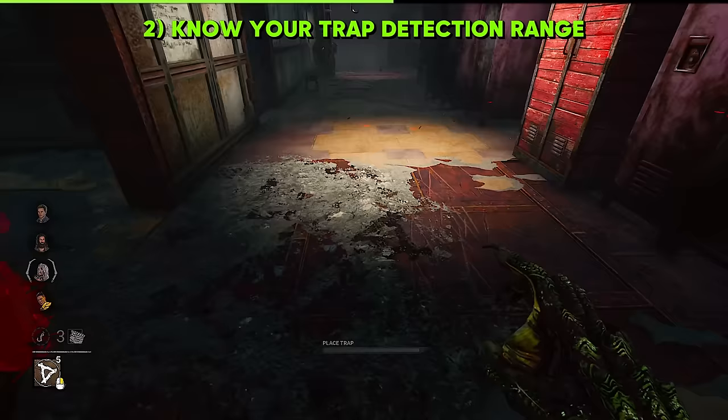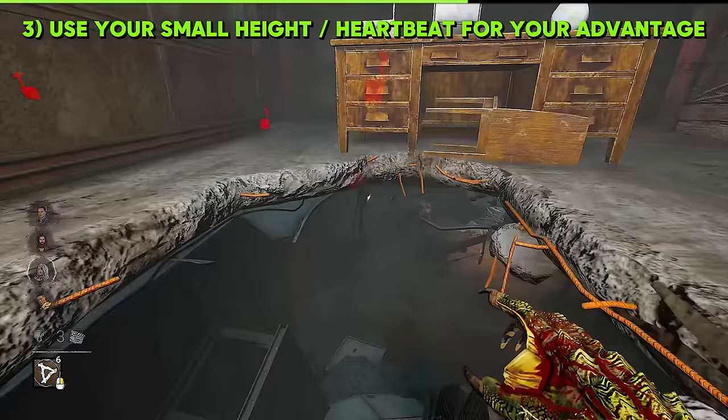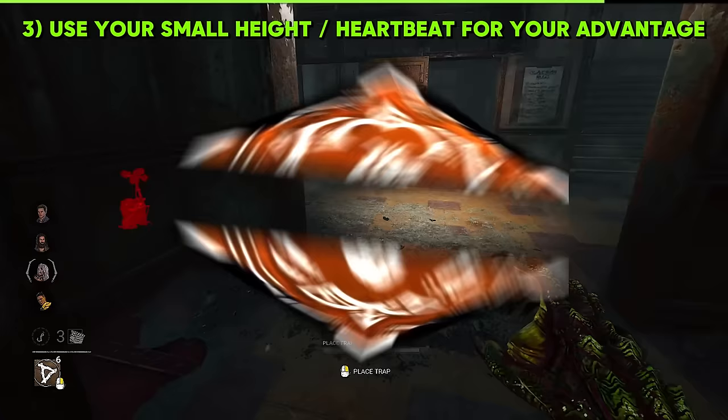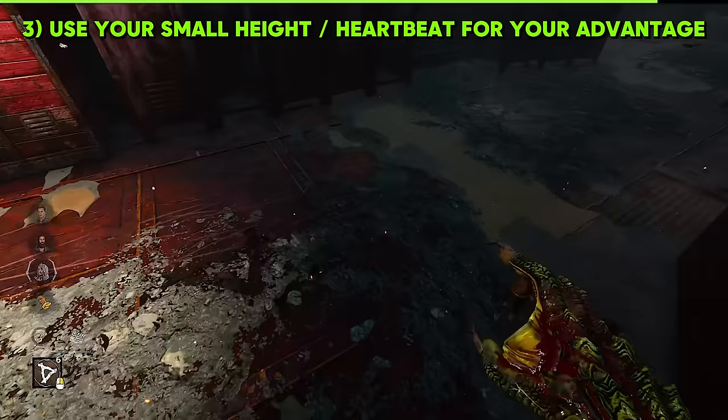Hag has a very small stature, even though it says height is average in the killer description. She also has a smaller terror radius. Combining these two factors with perks like Monitor and Abuse or Dark Devotion may make for a very stealthy and fun killer. Breaking line of sight moving towards the survivor with walls or rocks makes it difficult for the survivors to track you down.